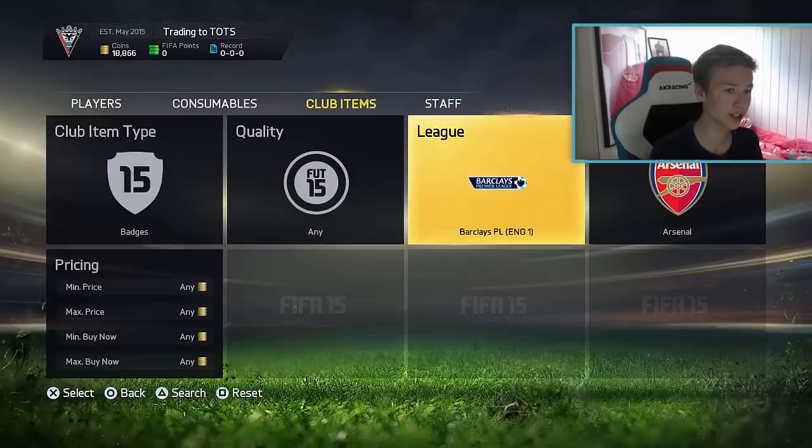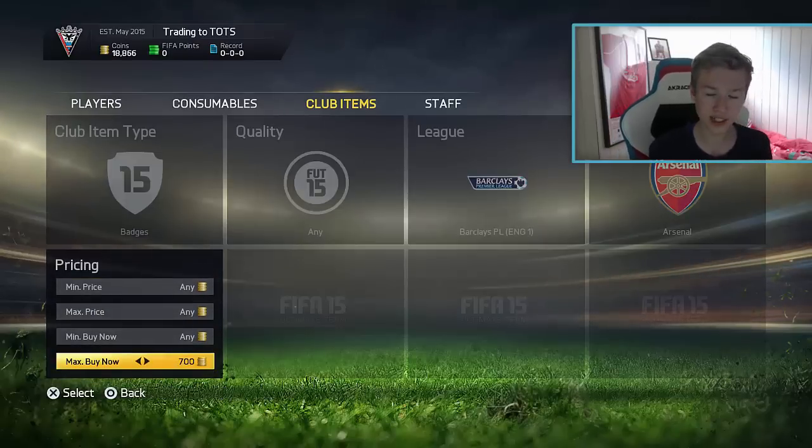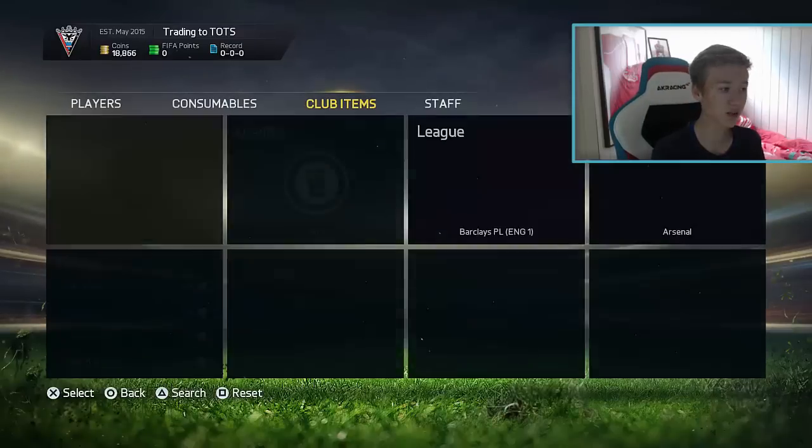First of all, you wanna pick yourself a club. In this case, I'm gonna try out Arsenal. Pretty much guys, just go on one of the top leagues — BPL, BBVA, Serie A, any of those top leagues. And what you guys wanna do is find the lowest buy now price of that badge.